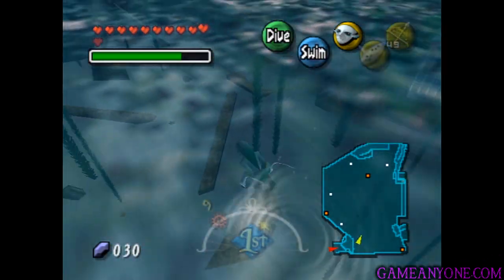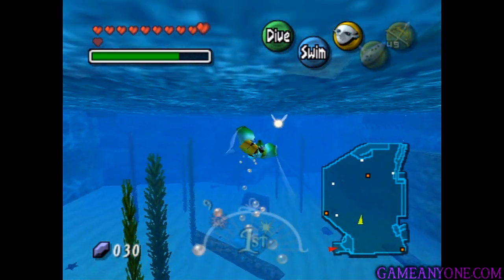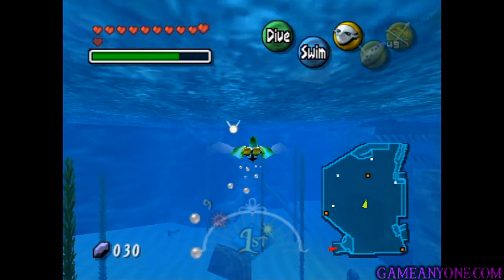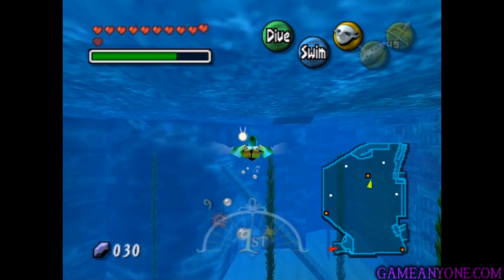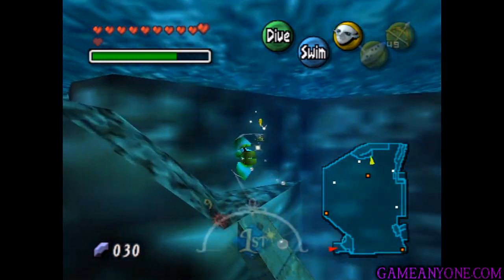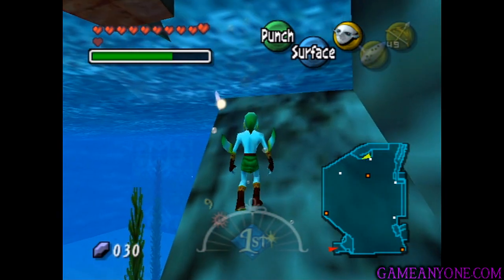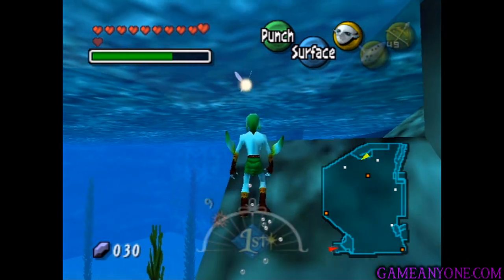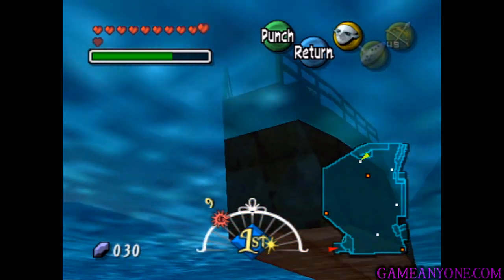As you're swimming around in here, you'll want to watch out because occasionally those little skull fish will come after you. Anytime you see one in the distance, just press R and you'll kill it with electricity. Where we're actually going to go is over here to the very northern part — you can see there's a little piece of land on the map. They can't see you underwater or anything, so there's no worries there.